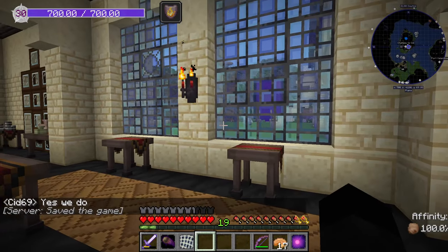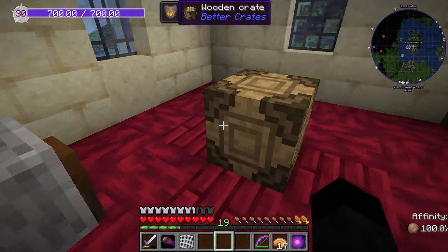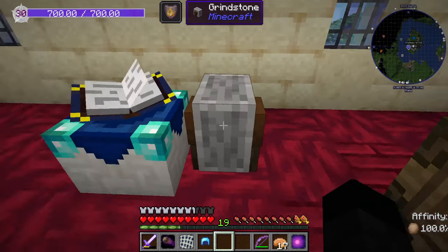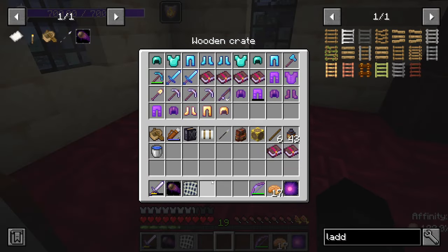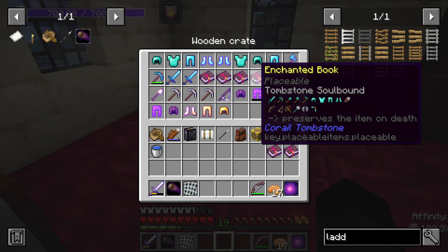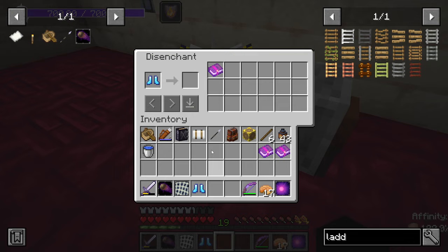Let me go to the library. First things first I need to get the enchants back. Some of these aren't worth keeping — I'm just going to grindstone them off. However I've got a bit of mending, and depth strider — those two together will make depth strider three which will be a spare book.